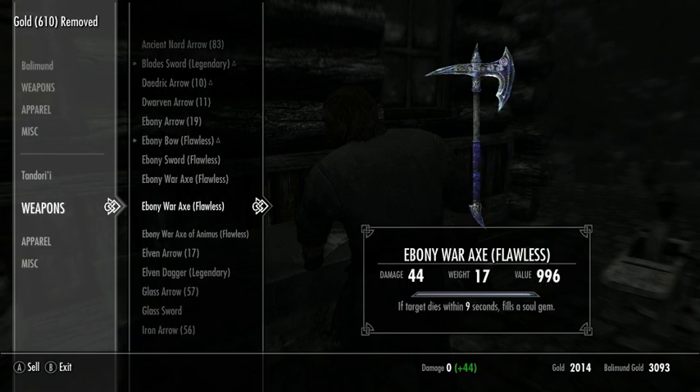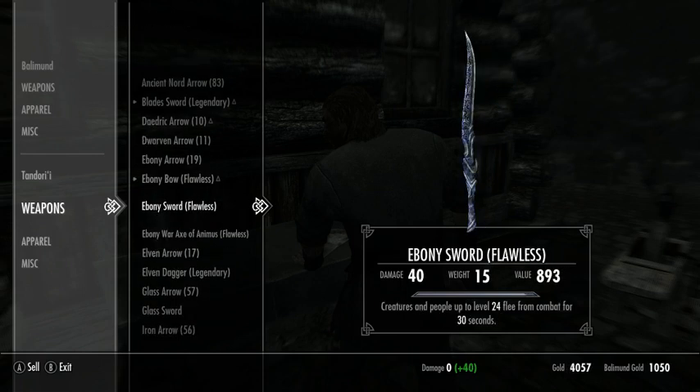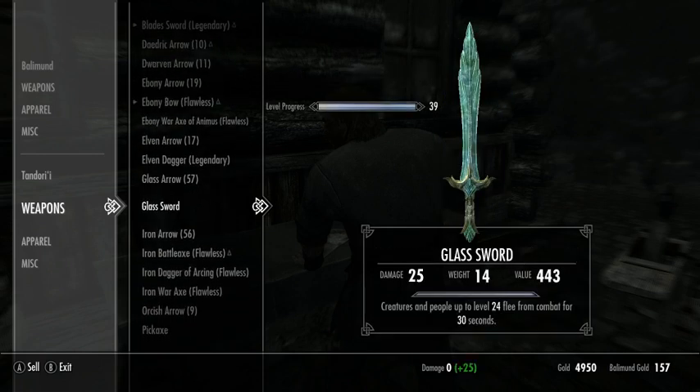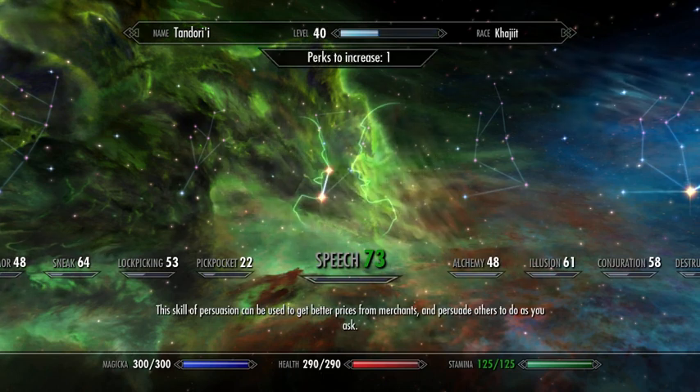Let's get back to sales. We're starting to make some really high value stuff because our enchanting skill is high enough, so it doesn't take a lot to get ourselves back up. Let's take the level while we're here — we're going to level up health up to 290.